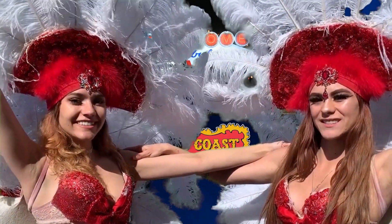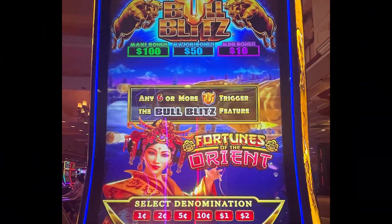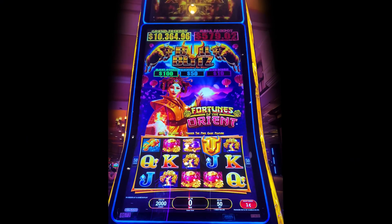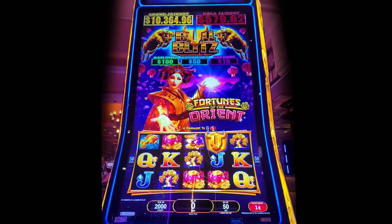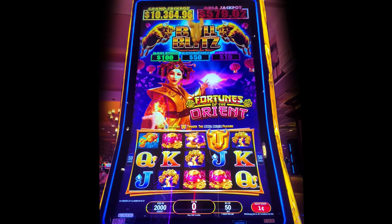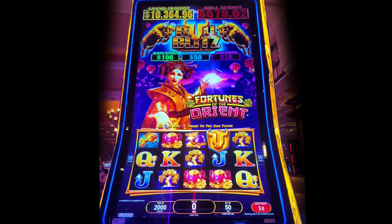Welcome to Random Slots! I'm here at the Gold Coast. If you get three of the lanterns — and you can sometimes get a double lantern — you get some free spins. Or six of those bowl symbols gets you into a rather big dramatic hold and spin type of game.